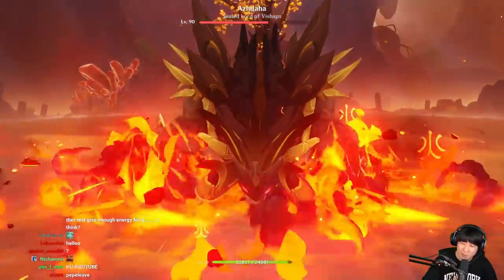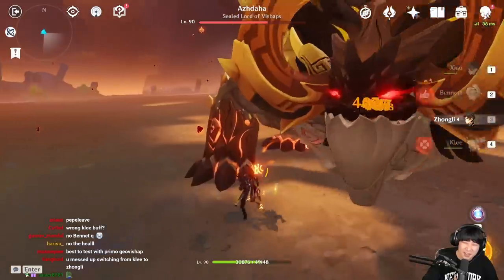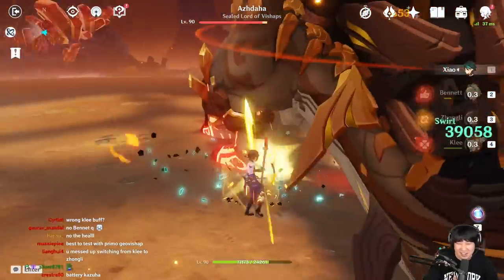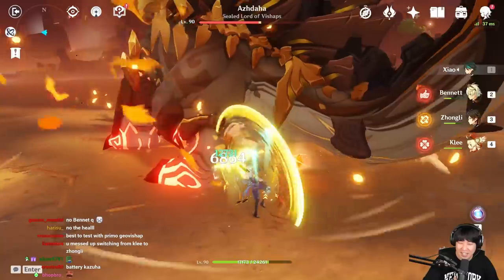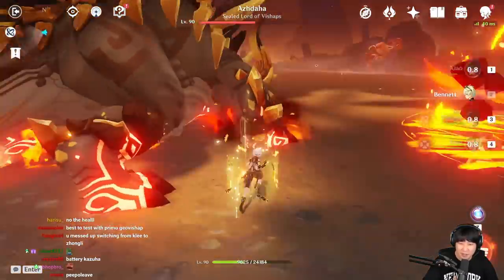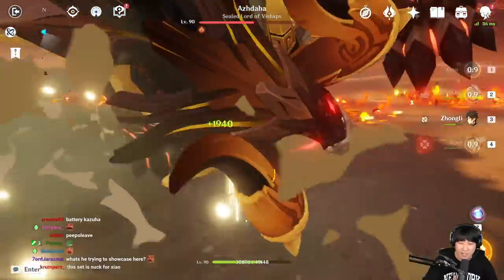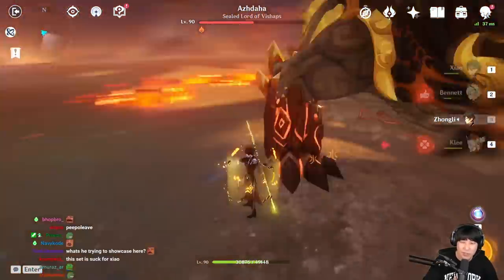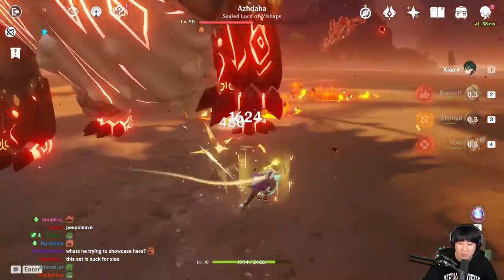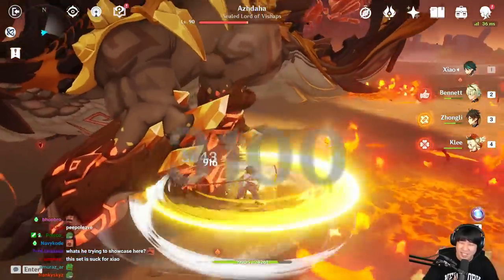This takes away my energy — like, every time when I have more than 15 energy, this takes all my energy. Look at that. I don't think I can use this in real battle. It doesn't care about cooldown — there is no cooldown. There should have been a cooldown, but there isn't. So every time, especially when you have more constellations, you can have one more stack of E, so you lose 15 more energy.